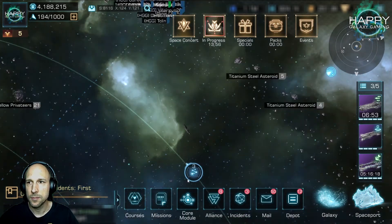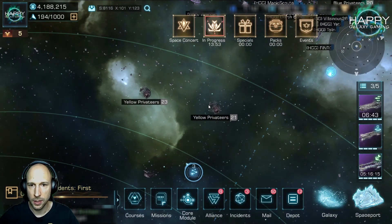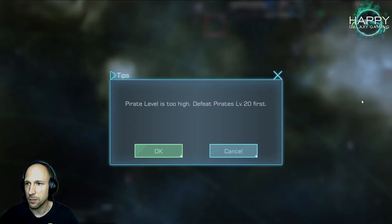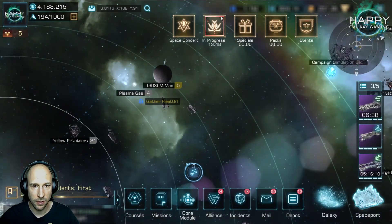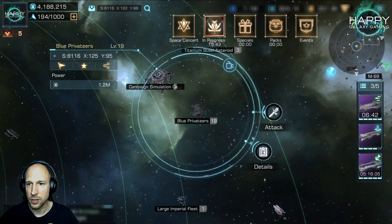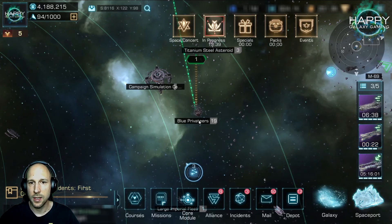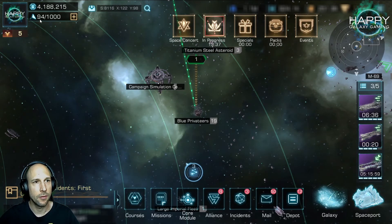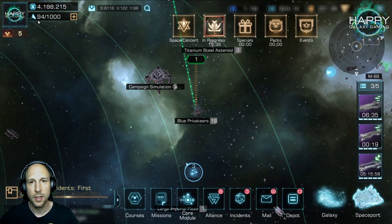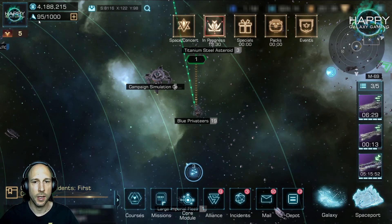There's a pirate level 21 here but I haven't defeated 20 yet. A level 19 — I shouldn't be able to do that with my damaged fleet, so I send my fleet there. 100 energy gets deducted to start this attack, but as soon as I fail, I will get the 100 energy back.